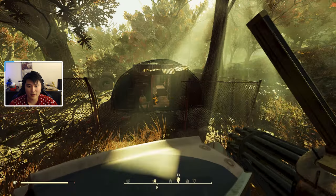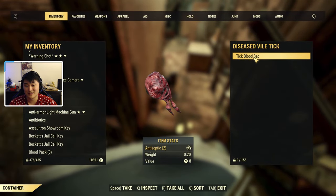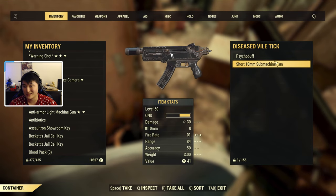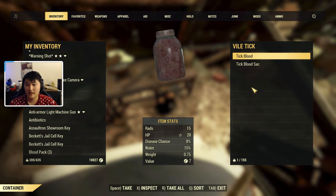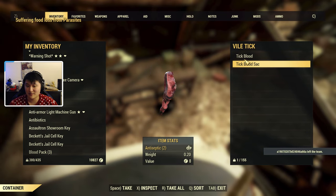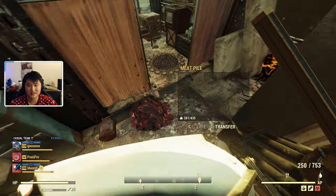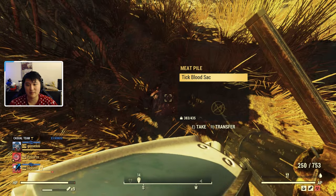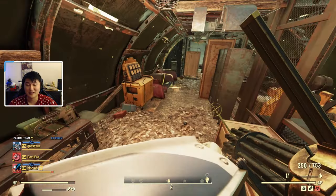I would recommend just server hopping on this location and farming the ticks. You can see that this drops a tick blood sack — when you scrap this down, it gives you two antiseptic. On top of dropping the tick blood sack for the antiseptic, they also drop tick blood, which is a core ingredient for crafting blood packs. So we get the antiseptic and the tick blood, and that's all we need for the blood packs. Multiple ticks here also drop tick blood and tick blood sack, so overall you get a decent amount of both materials. Just server hop and keep farming until you have all the material you need.